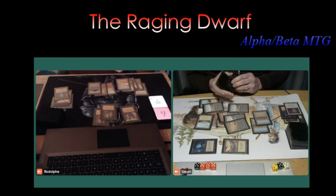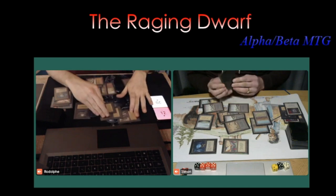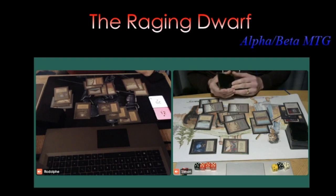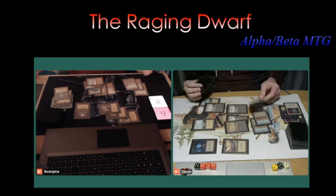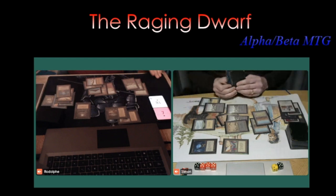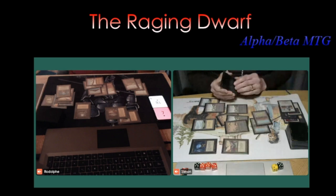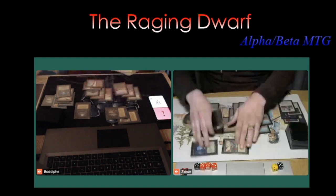Simon now has an Icy Manipulator and a Jayemdae Tome. Rodolphe had the same, but Simon has Disenchant — ridiculously strong in old school magic. There's a Bat Moon — Simon can swing in for seven? He's going to drop to five? That Bat Moon is doing work. Swords to Plowshares on one of the Royals, of course — can't target the Black Knight due to protection from white. Simon is on seven life, having taken 13 damage, with 11 of it coming from that one Black Knight on the table since turn one. That's the MVP.